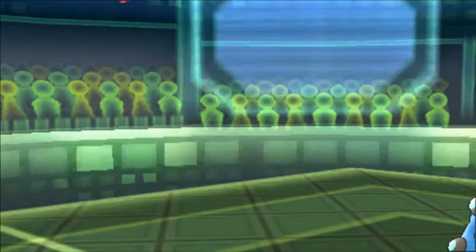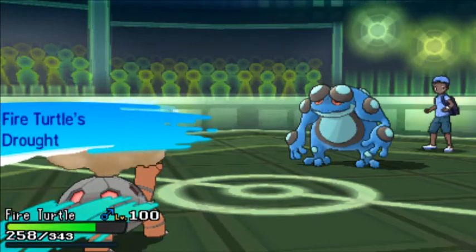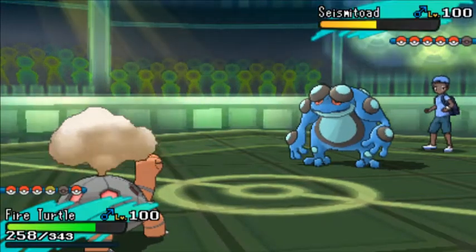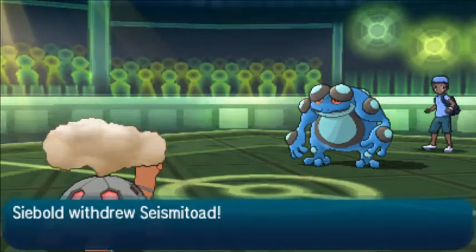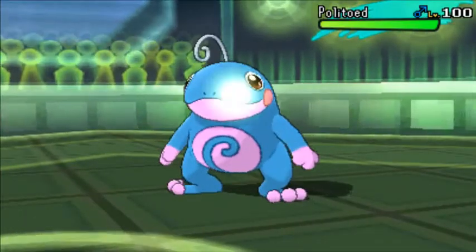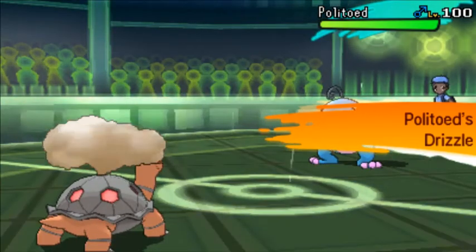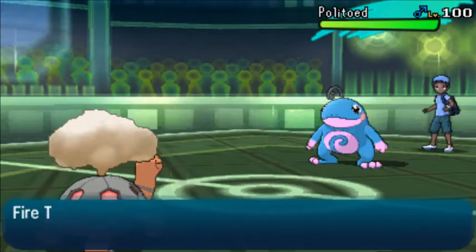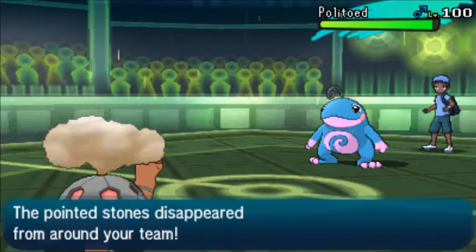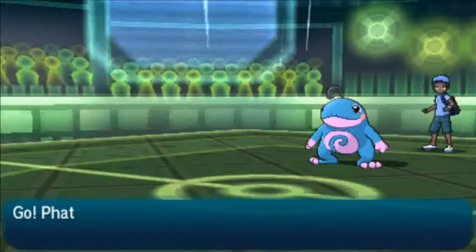I'm going to go into my Torkoal over here just to get rid of the entry hazards. I could probably take one Earthquake — I know he can't really kill my Torkoal with one hit — so I'm just going to take this opportunity and go for the Rapid Spin. At this point I'm not sure what kind of Politoed this is, because I don't see any Leftovers. So he's probably running Damp Rock or something like that.